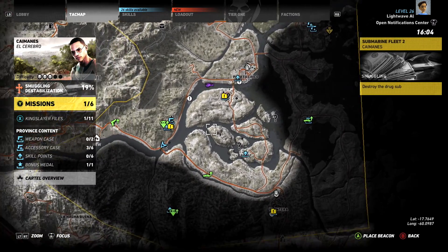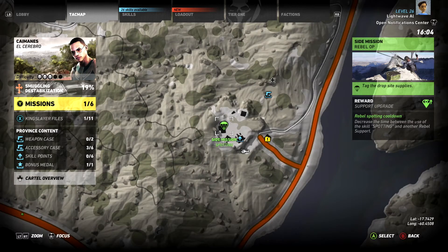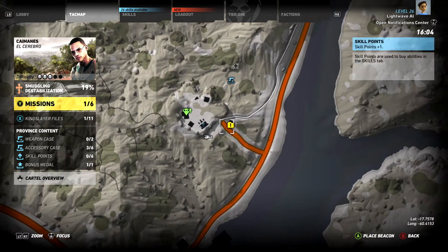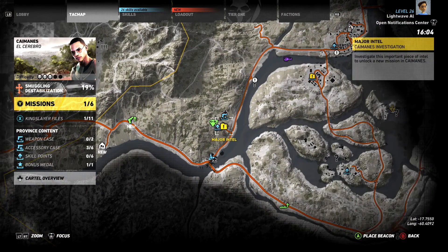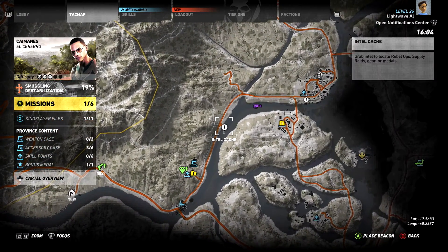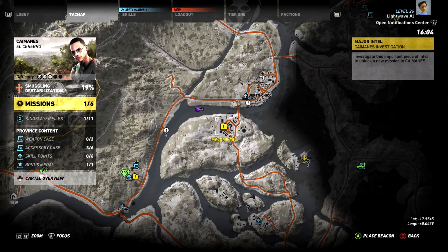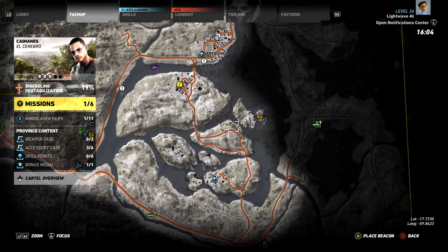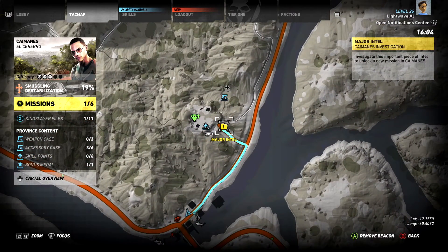But we want to do some stuff along the way. We've got drop supplies, a skill point, major intel, a weapons case — that's exciting. We probably want to go there. We've got an intel cache to pick up and then we'll work our way around here. We'll probably ignore this stuff here, just get over and get that mission done. So let's go here first — it's not far away.